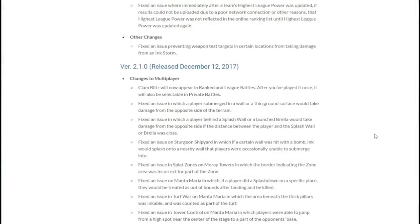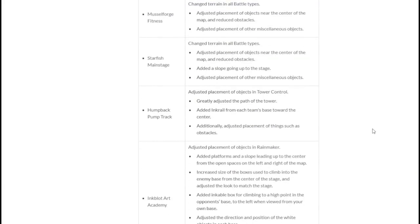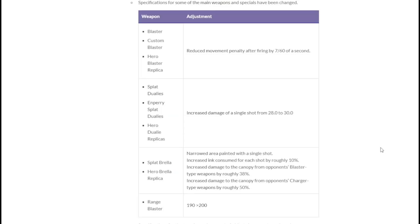Patch 2.1 would follow very shortly after on December 12th, and this would mainly be a patch to adjust stages, where a lot of stages lost their old layout and started to become a lot better designed. The big takeaway from this patch was that brellas would be nerfed significantly against blasters and chargers, cementing those classes as counters to it. The normal blaster would also be 7 frames faster going into squid form after shooting, which would basically kickstart the next meta.